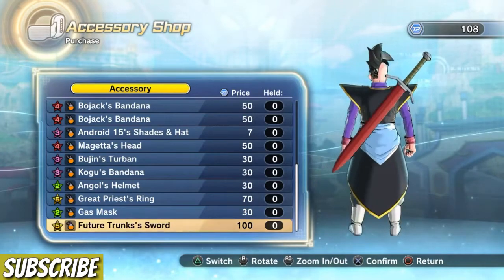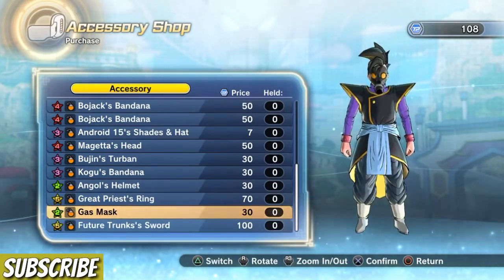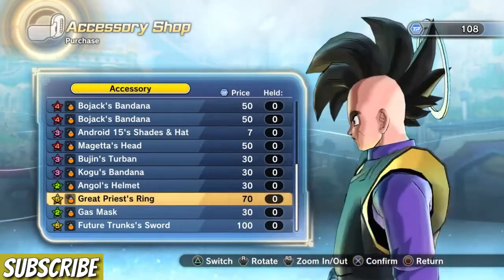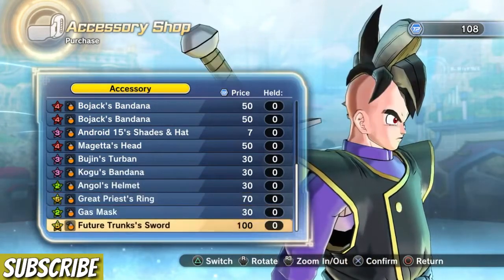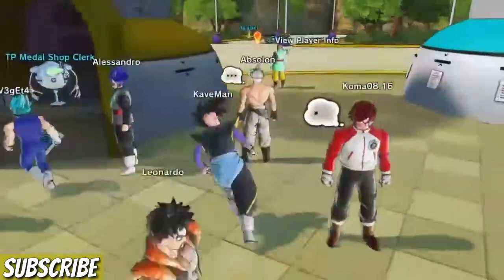Go into Accessory and as you can see Future Trunks' sword is right here for 100 TP medals. You also have the gas mask, the Great Priest's ring, Goku's helmet, and up there is Magetta's head from Dragon Ball Super.